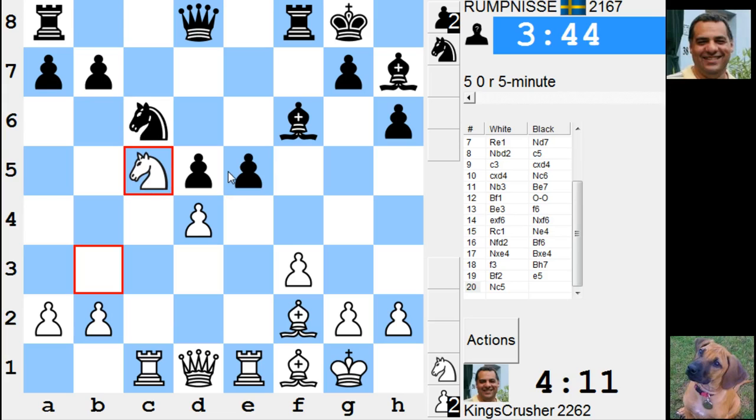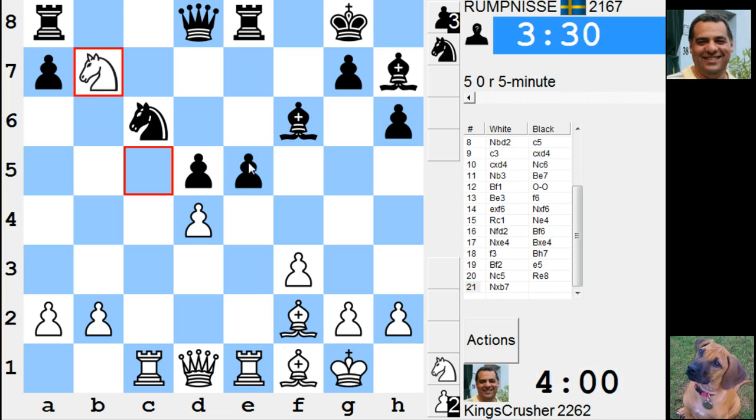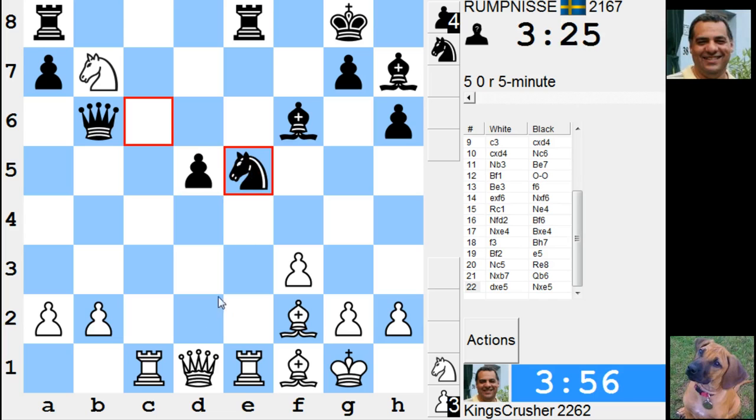If I'd taken, knight takes, it wouldn't have been as much. If he moves his queen to d5, I can play takes and I'm on d5. If he moves his queen away from d5, I'm on d5 getting c6.